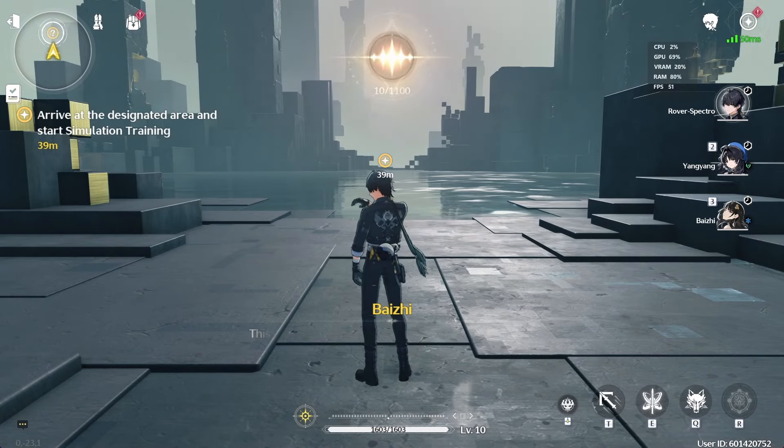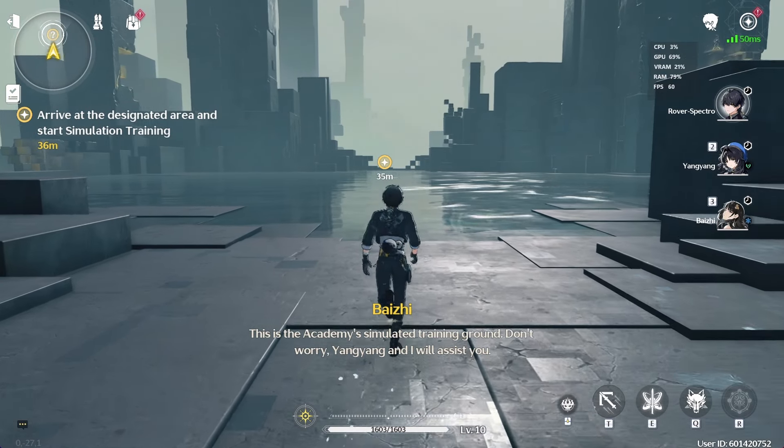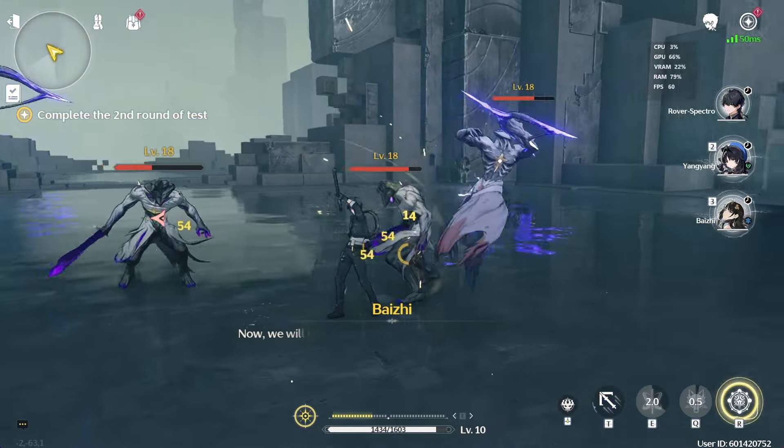The only way to re-roll your account in Wuthering Waves is by creating a new account with a fresh save. Unfortunately, this means you'll have to progress through the main quest again until you talk to Basie in the Academy and unlock the Convene system.